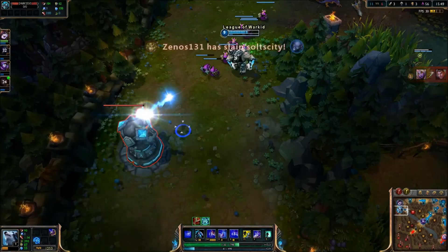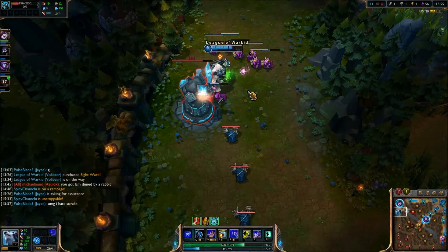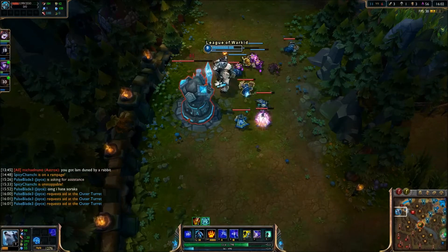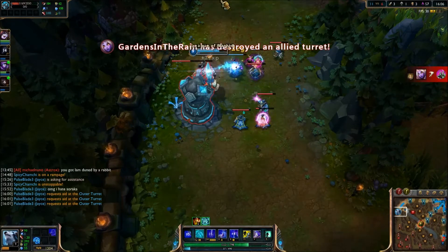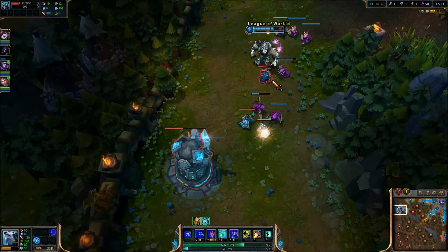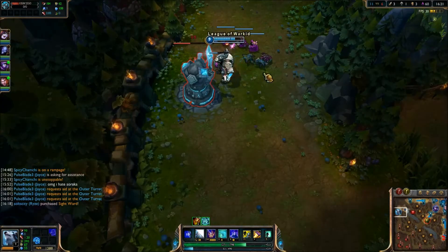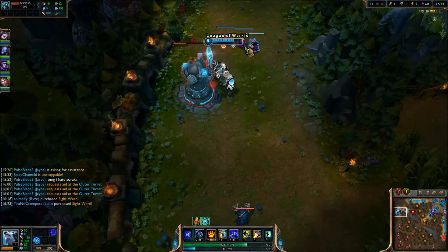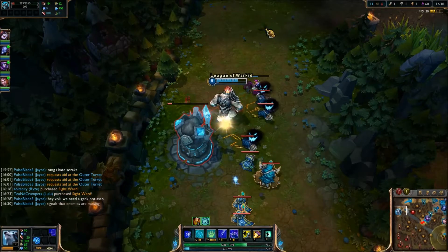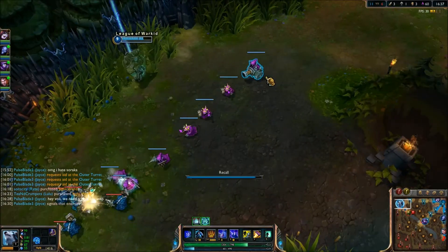So I'm just helping Lulu push the lane so that the enemy loses farm and we are able to do damage on the turret. Right now I'm running basically full tank masteries and runes, so I really don't have too much damage. As you can see by me hitting the turret — he doesn't do a lot of damage on his autos. You can Q turrets by the way, but I don't have any mana as you can see here. The Q does extra damage — more damage than your auto attack; I think it does like 20-25 more damage. So I'm basically just trying to get this as low as possible.